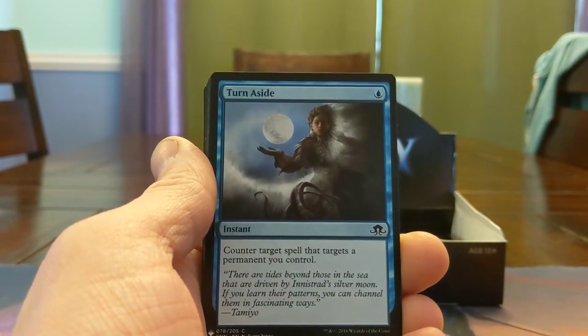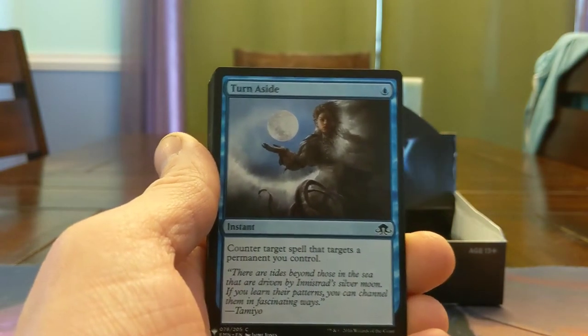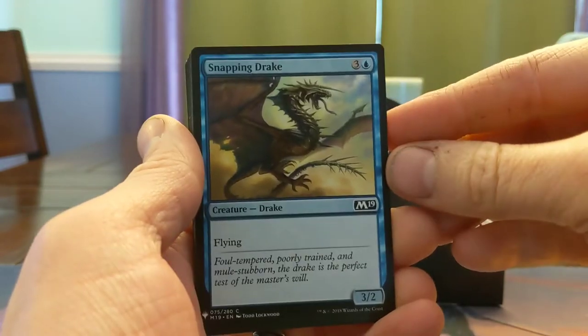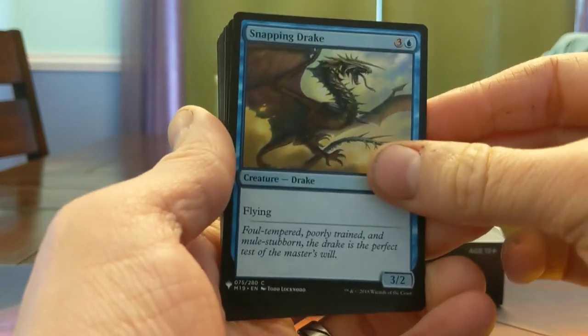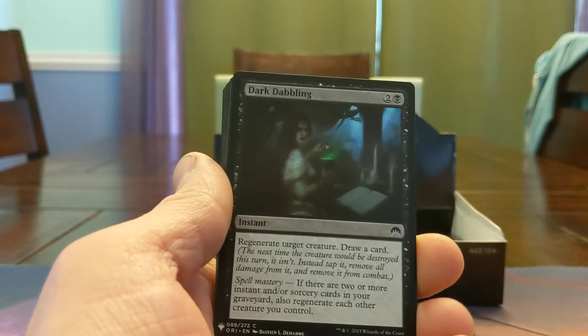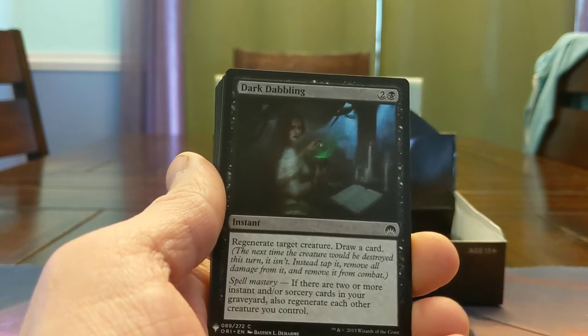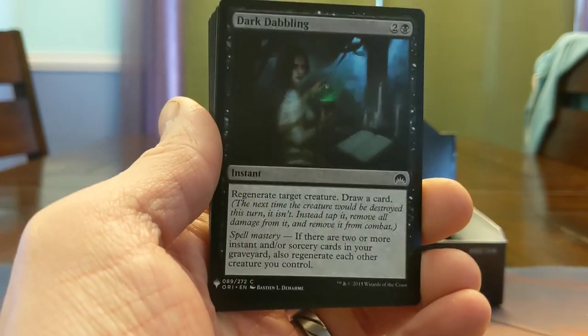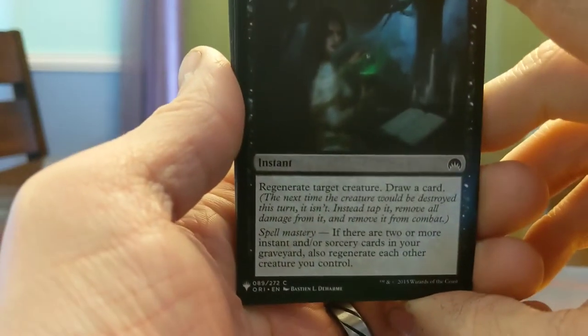Turn Aside — counterspell that targets a permanent you control. A little narrow, but a lot of times really good. Snapping Drake — 4-mana 3/2 flyer. We call Windrakes and Snapping Drakes what they are in draft now for a reason. Dark Dabbling — 3 mana, regenerate a creature, draw a card. Regenerate two things if you have Spell Mastery — which is actually my eBay store name, Spell Mastery Gaming. I love Spell Mastery.